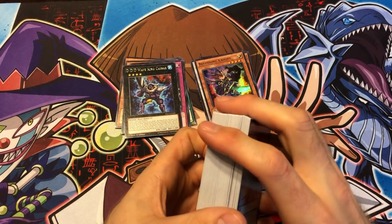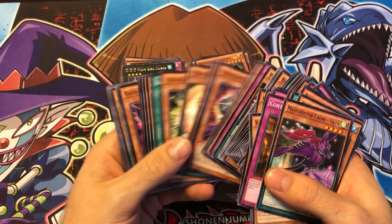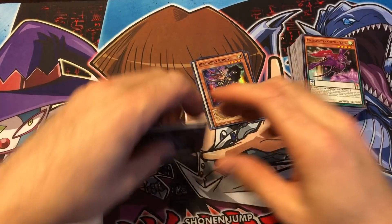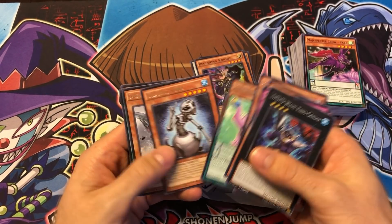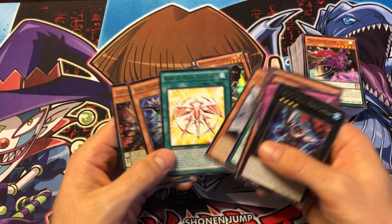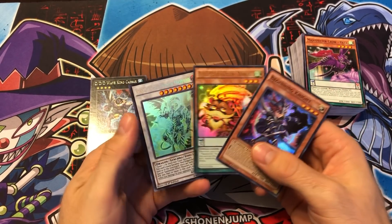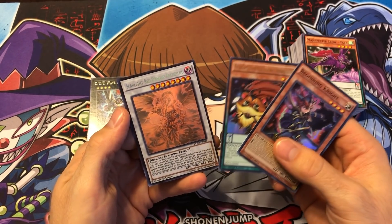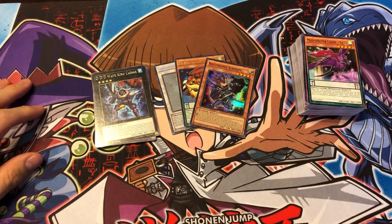That was a really good 10 packs. Sorry I kind of blazed through those. The commons in here aren't too great — I think there might be one or two that are decent today, but they're kind of outdated. There are some really good rares and of course a lot of good holos in this set, so we got some pretty good pulls: the Radian kaiju, the Gameciel kaiju, and then the holos — Beginning Knight, Magispector Bonboku, and the Scarlight Red Dragon Archfiend ghost rare. This makes me want to collect ghost rares again. Hope you guys enjoyed it, and as always stay tuned for more awesome Yugioh videos.